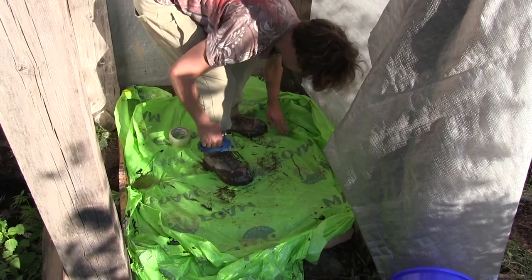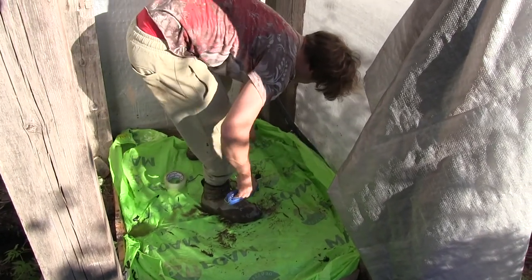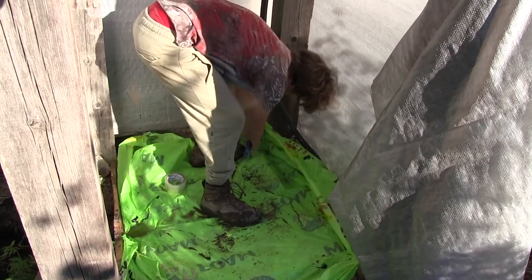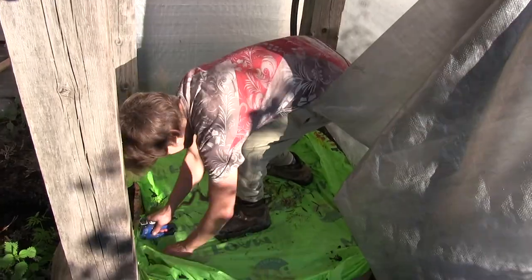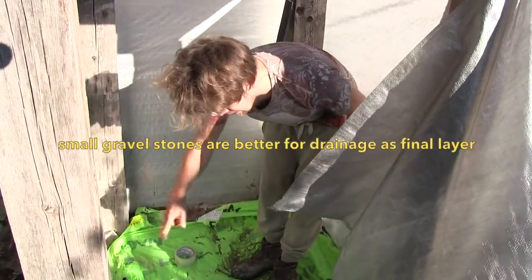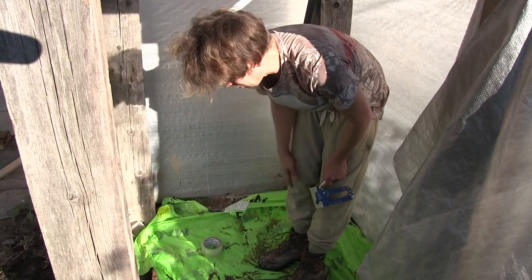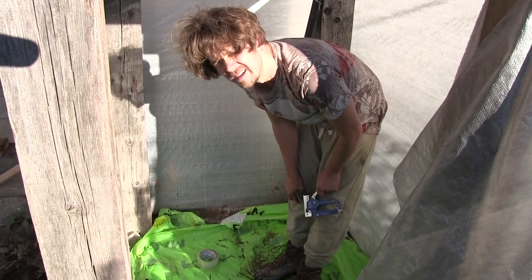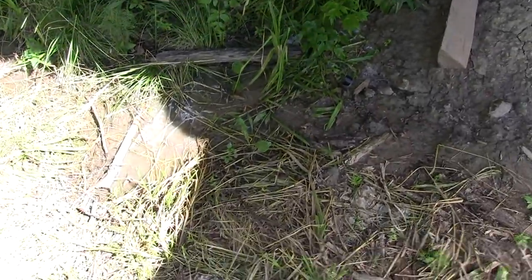Make sure you push the edge in because otherwise the plastic will be torn when sand comes in — push the edge all the way in. Now I can put some nice sand, and if I'm happy I can trim the edge. At least then the shower looks nice and the water goes that way, which will also go to the wetland.